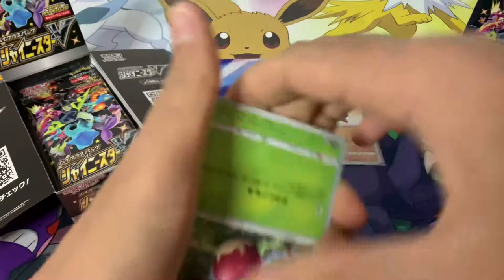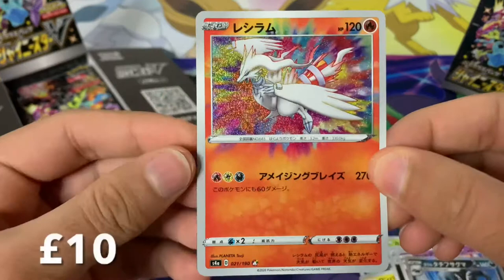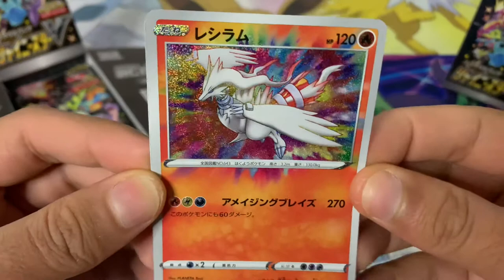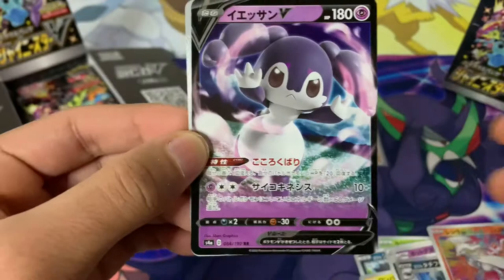We've got a Galarian Zigzagoon, Swanna, and an Amazing Rare Reshiram — check that out! There are only three Amazing Rares in this set: Reshiram, Kyogre, and I believe the other one is Zacian. The Amazing Rare cards debuted in the Vivid Voltage set. I really like this Reshiram — it's such a cool Fire Pokémon. We've also got an Indeedee as the V card, very nice.